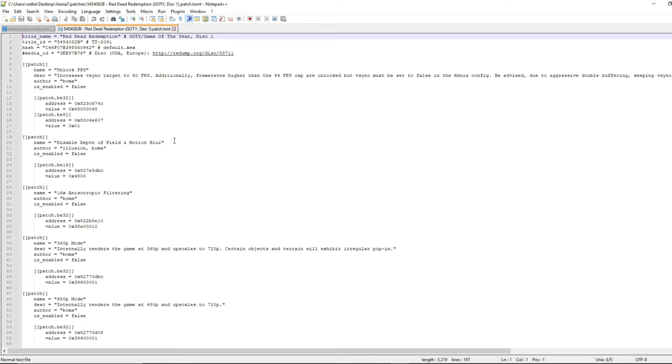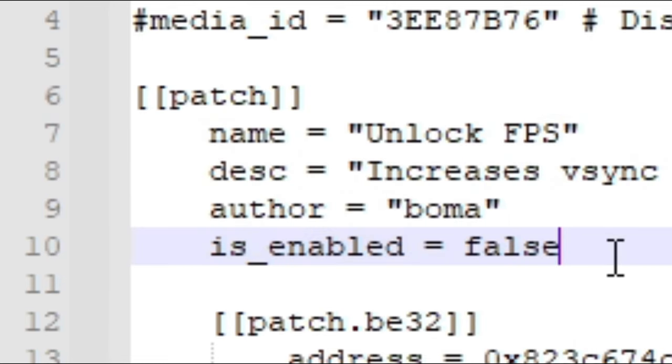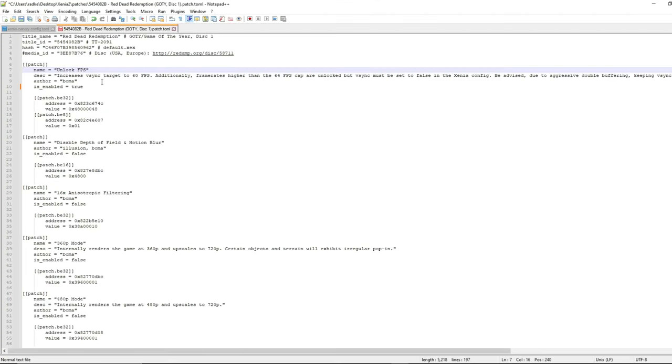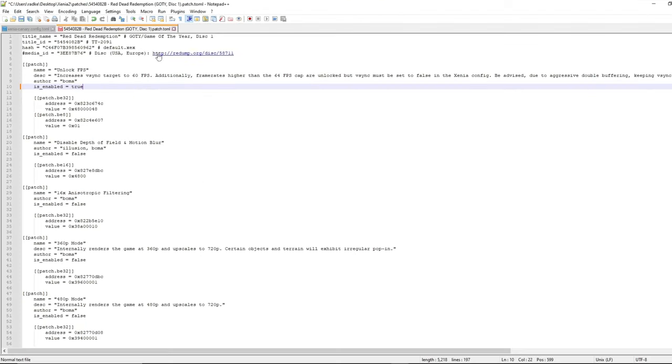I'm going to right-click disc one and edit with Notepad++. As you can see, you have a lot of mumbo-jumbo — don't worry, I'll help you with it. Unlock FPS: typically you're going to want your FPS to be uncapped, so of course you're going to go with true on this one. What these settings are is they have a name, a description, the author, and then the false or true enabled. Make sure there's a space between the equals sign and true or false. So Unlock FPS — that's the first setting you definitely want to turn to true.